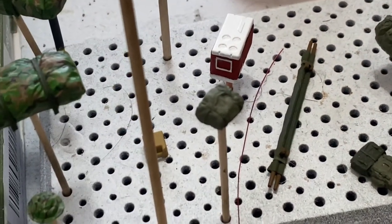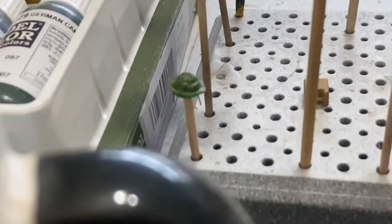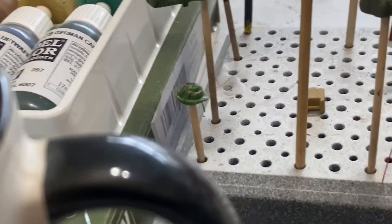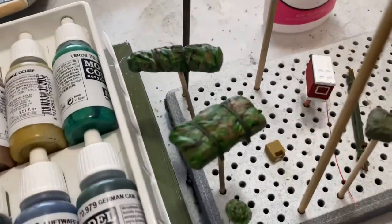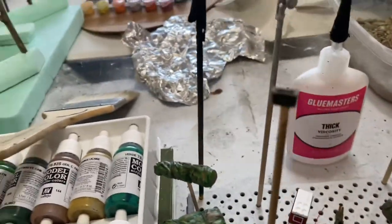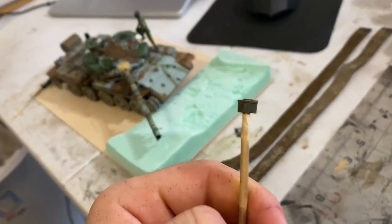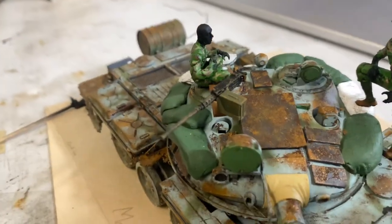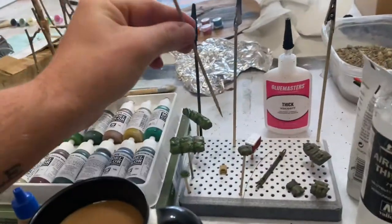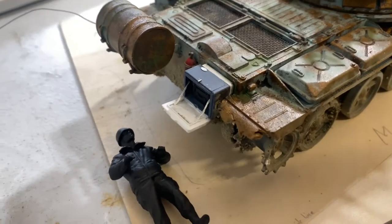Old stretcher, old medical bag, cooler, a boonie hat with some straps coming down — nice camouflage coverings. A really rusty extra ammo box for the 50-cal that's up here, and then telephone wire for the call box in the back, which is actually a cooler that's going to have a map on the inside.